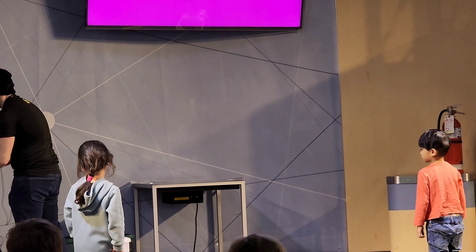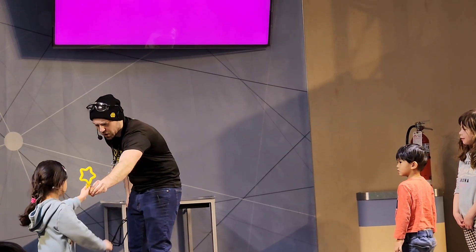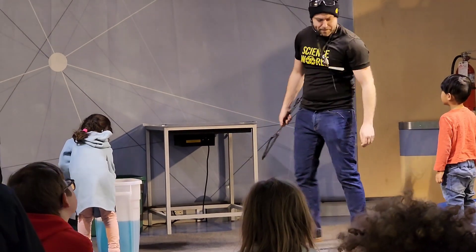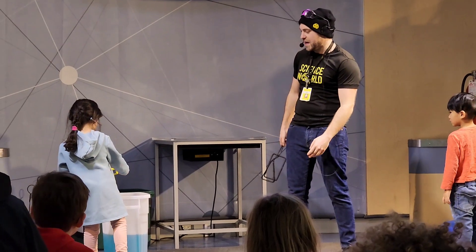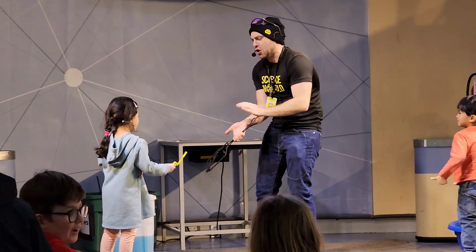Now, we've got... you want to try the star? Okay, let's see what happens if we use the star wand. Let's see what shape. Feel free to dip it in and just give it a wave. You got your bubble film there. Give that a wave. Let's see what happens. Whoa! A sphere bubble! You did such a great job. Thank you so much. Excellent job.